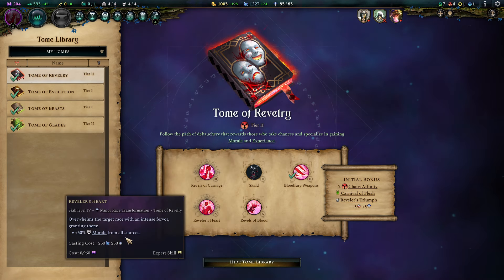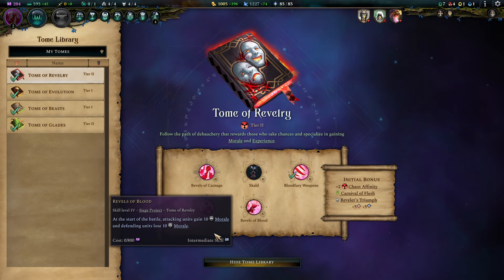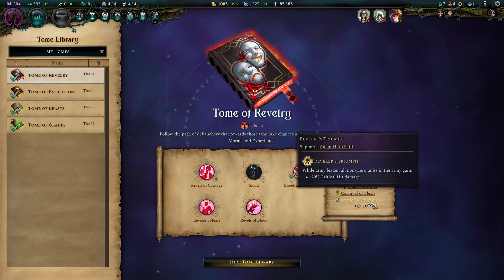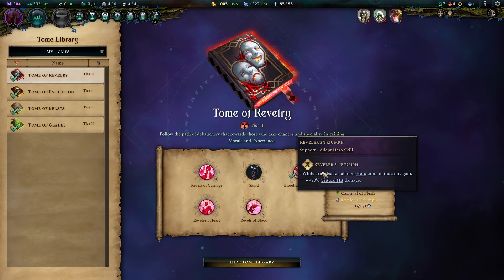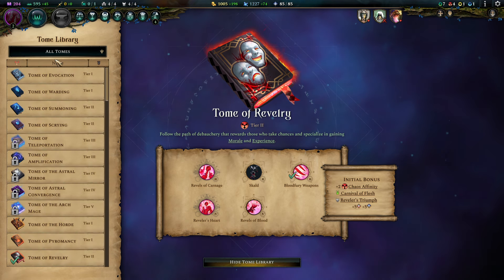Revel's Heart — more morale, more crits, good stuff. Revel's of Blood — I really don't think that spell is worth the time to research it, but if you have it, it's useful. If you can pick it up into your support roster, Revel's Triumph is absolutely worth the skill point, because 20% more damage is just really something you'll feel.